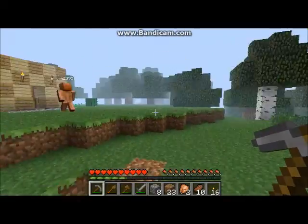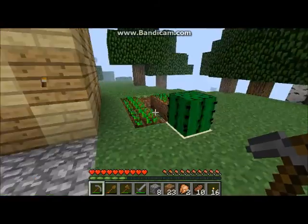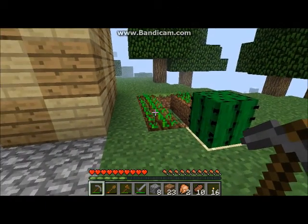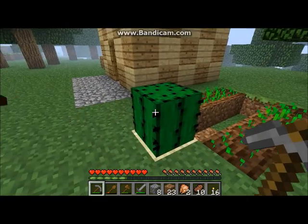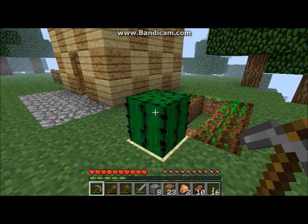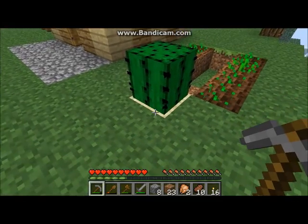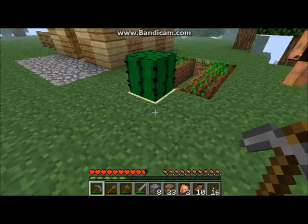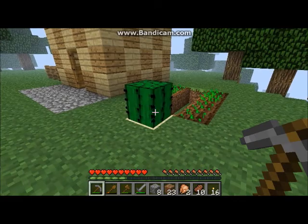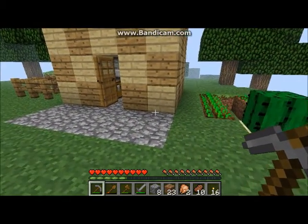We need water to grow. You found a cactus — nice. Cactus has to be grown on sand, and they hurt if you jump into them. When you have a lot of cactus, you can put them around your house — they will defend you very well.